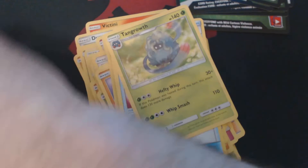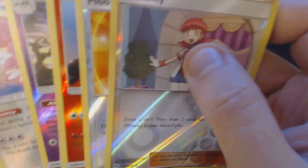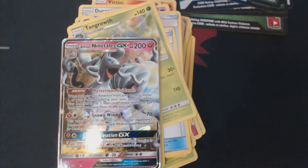So to review, out of this set of eight booster packs, the only two cards that were really worth much of anything were the Alolan Ninetales GX and the Holographic Cobalion. Thank you guys for watching, and I hope to see you next time.